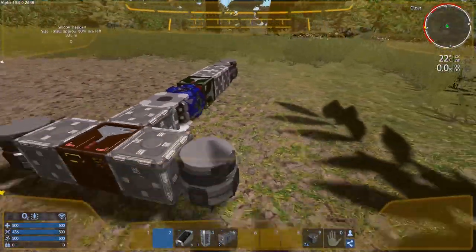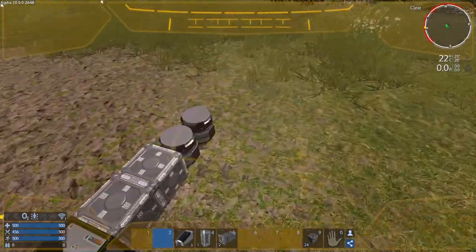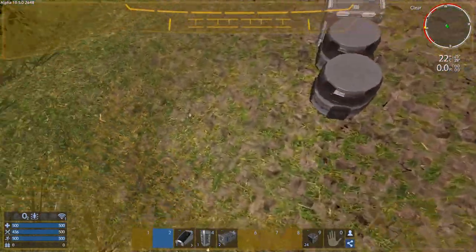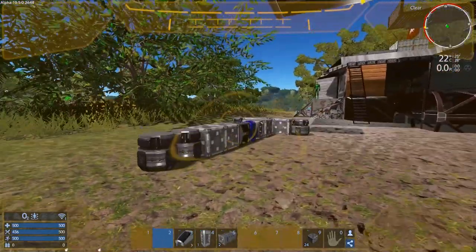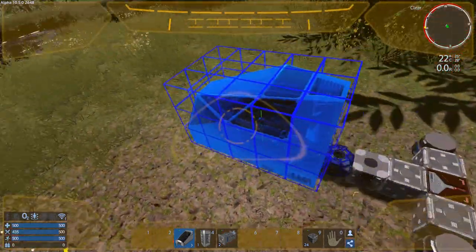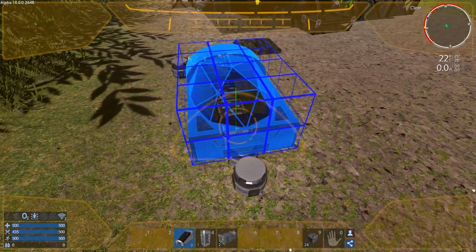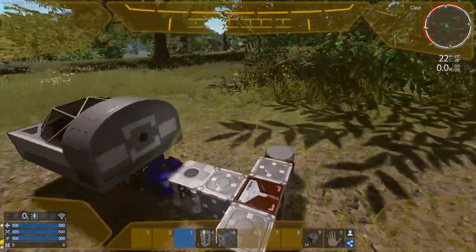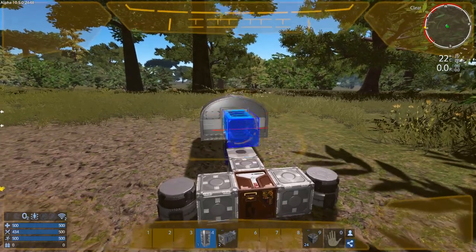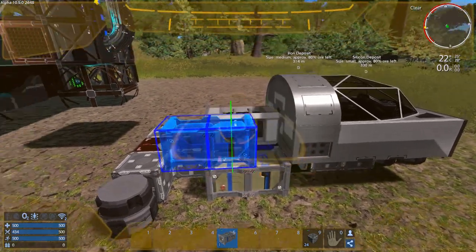Two repulsors at the back wider out help stabilize it, and two at the front really narrow actually help stabilize it too. The theory is as you're moving forward into rough terrain, the single line of repulsors at the front doesn't cause you to flip on uneven terrain — it's really smooth going over rough terrain — and then the rear ones stabilize you once you've gone over. It actually works quite well. I usually put the cockpit on now — cockpit five is my go-to. Then the generator, and fuel tanks to either side of the generator along the core, and RCS there.